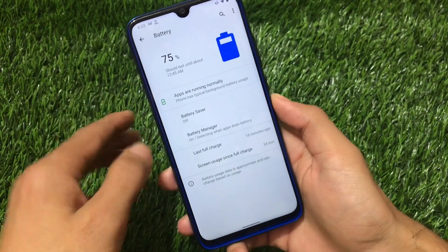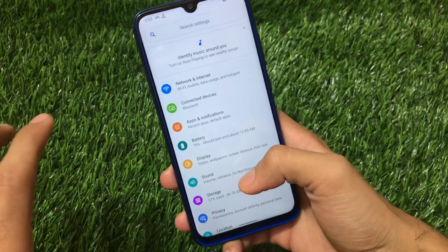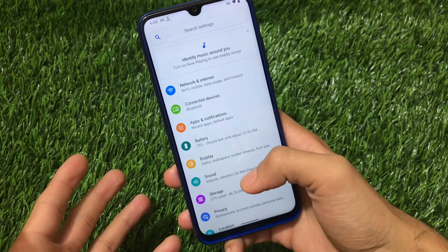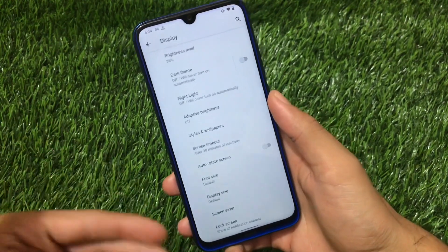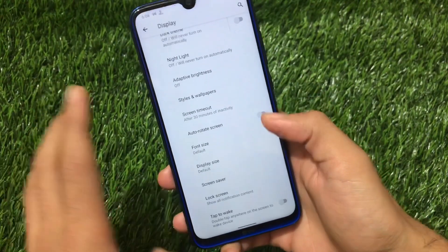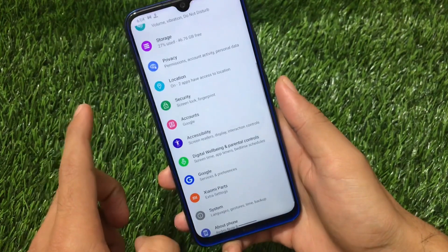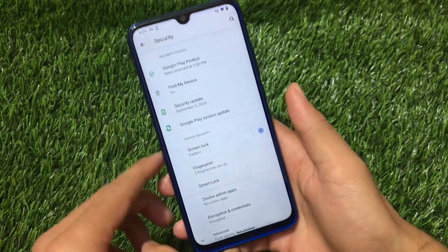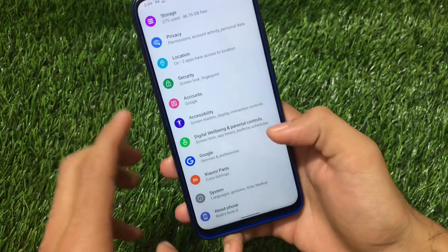Even the battery section does not include a battery percentage toggle on the status bar, which is very disappointing — that should be there at minimum. My honest opinion is that it's not great in terms of features; it feels like using a custom ROM with almost all stock features, which is boring. Security does not include face unlock, but the fingerprint option is available, which is fine.